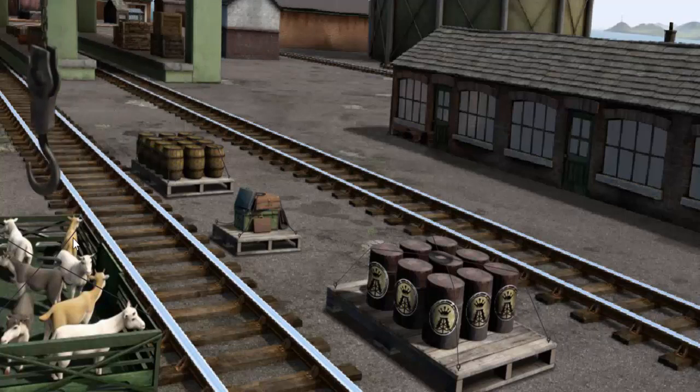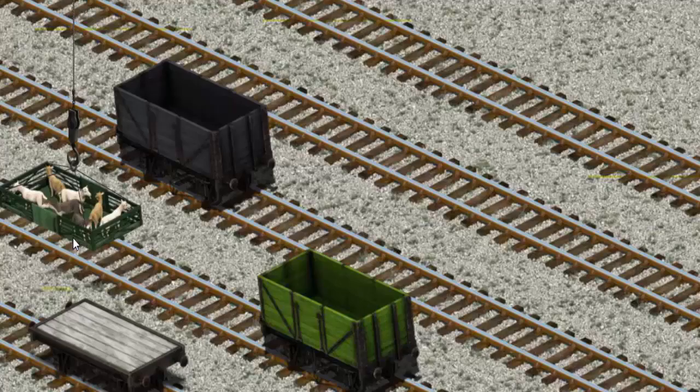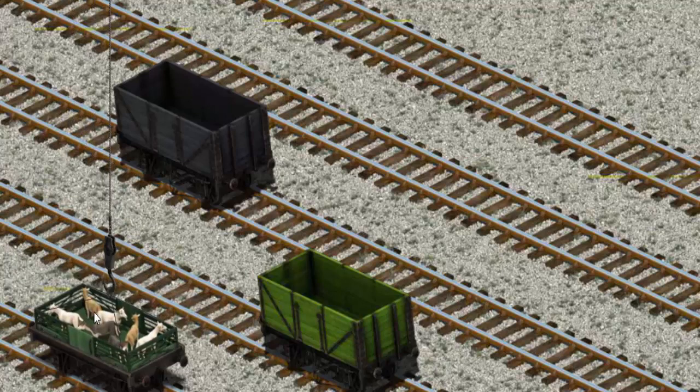There you go. Let's lift and load. Now the cargo must be loaded. Show Cranky where the white flatbed is. That's it!